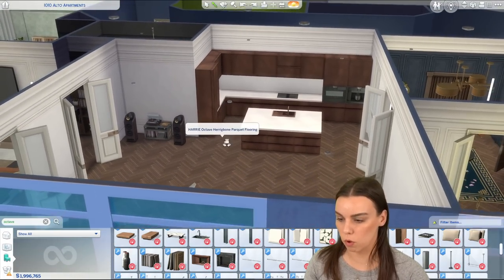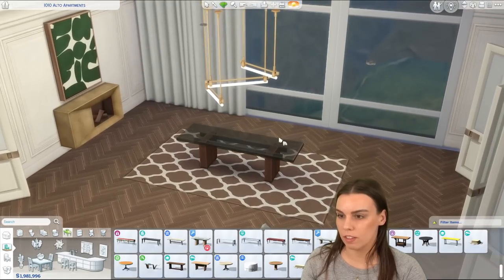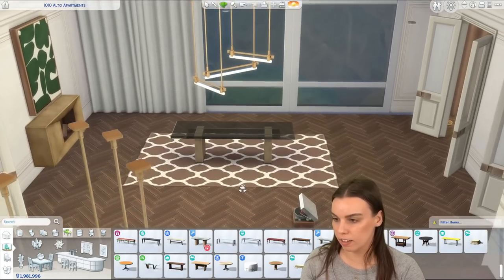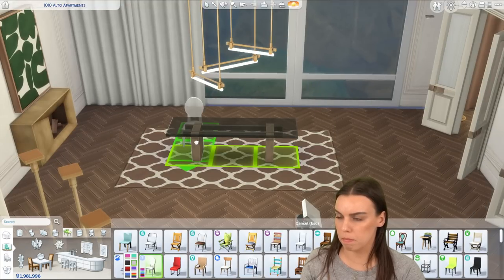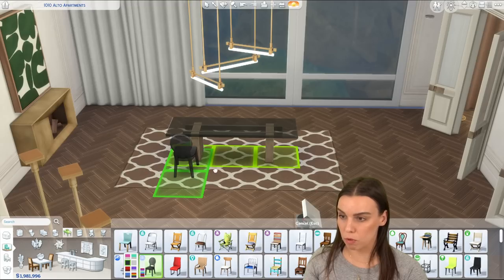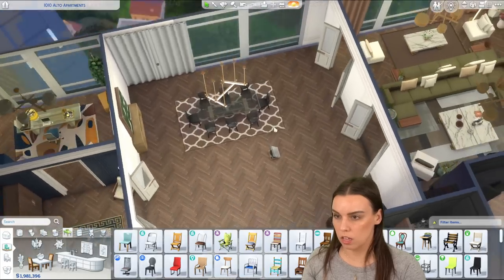Another cool thing is the desk can be used as the dining table. Let's do the smoky top - I like that. I'm not sure if there were any dining chairs that came with this pack, so we'll use some Max's ones. I love the ghost chairs and they come in a smoky black too, so that could work quite well and look a little bit fashionable. That is actually really sick.